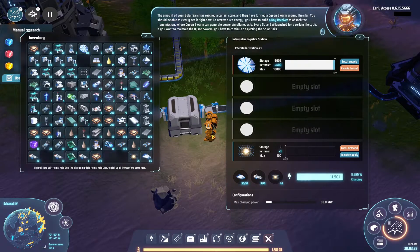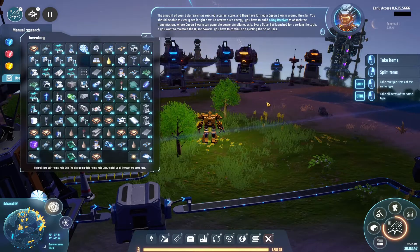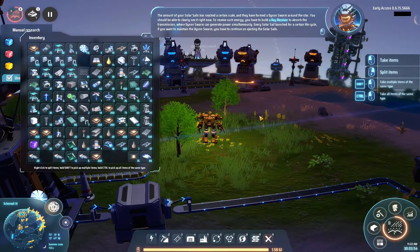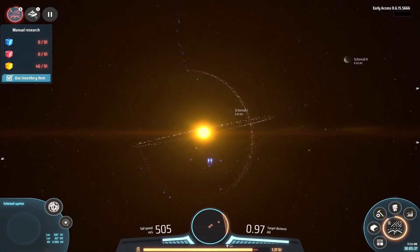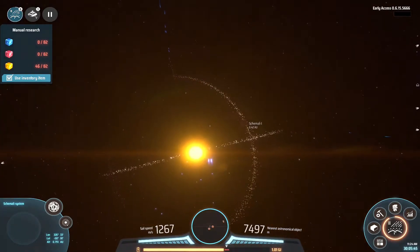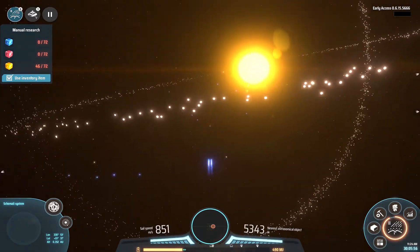Achievement unlocked: the amount of solar sails has reached a certain scale - they have formed a Dyson Swarm around the star! You should be able to clearly see it right now. To receive such energy you have built a ray receiver to absorb the transmission where the Dyson Swarm generates power. Every solar sail has a certain life cycle - if you want to maintain the Dyson Swarm you have to continue injecting solar sails. I'm already one step in front - we can really populate this thing further.